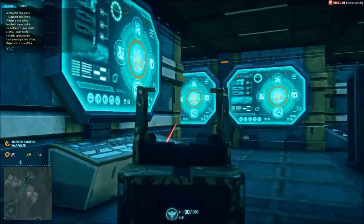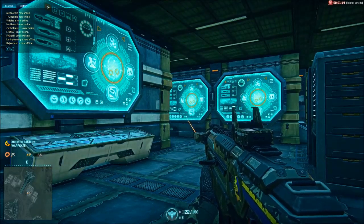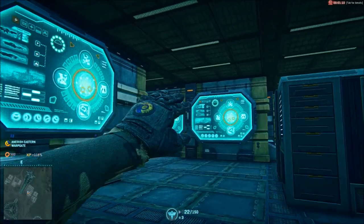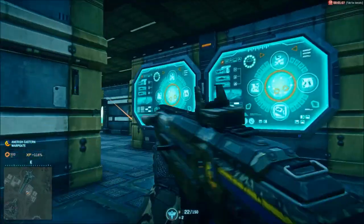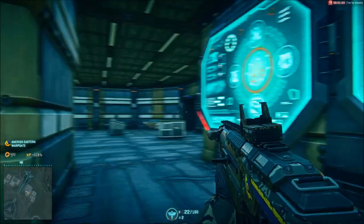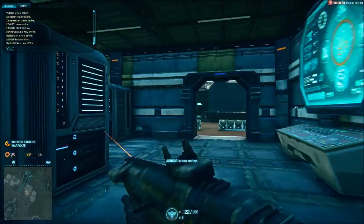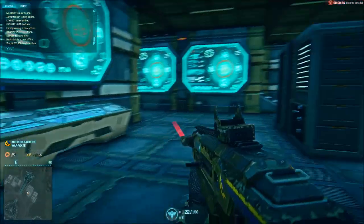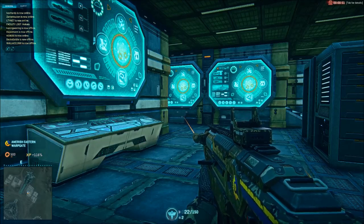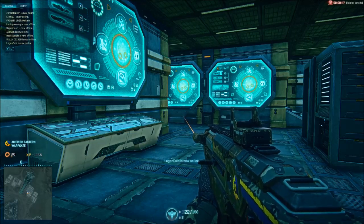I came into this building and there was an enemy at this corner — there are multiple ways to deal with this threat. A lot of people will throw the grenade against the back wall so it ends up around there: it bounces off that wall, drops down, and explodes. This works, but sometimes you can't do it because an ally is between you and the destination, and the grenade would bounce off him.